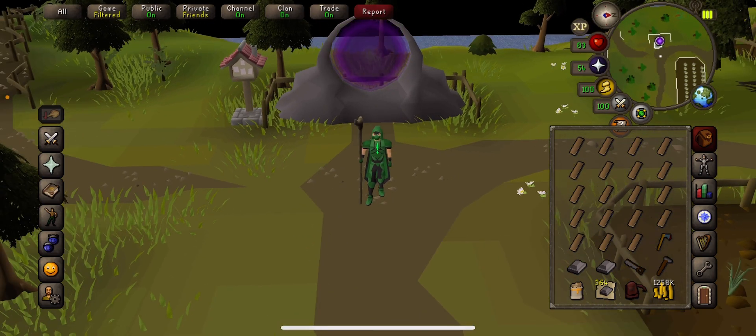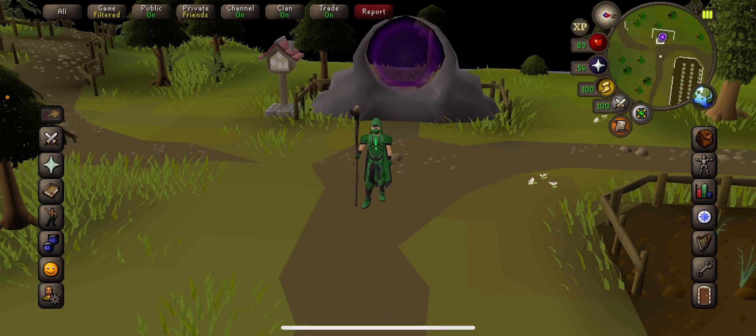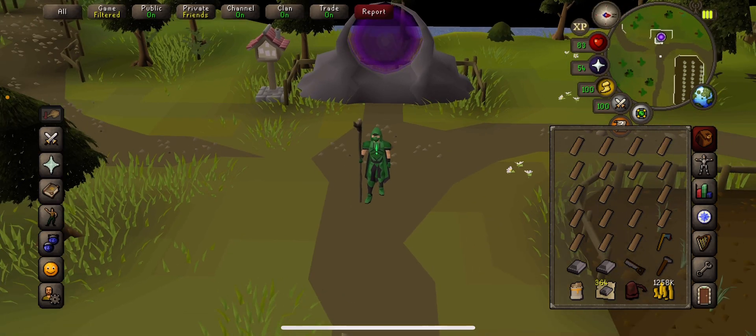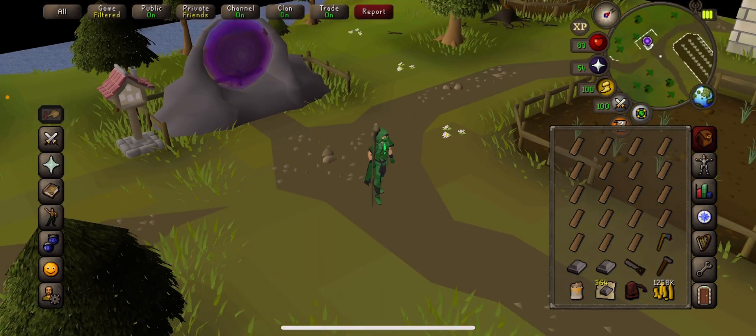In regards to getting the Ring of the Elements, another reason I found it really beneficial was because I got a serious stack of runes, and those runes basically cover you for all the teleports you need. It's going to get you great Magic XP, and in reality I'd honestly 100% go and do Guardians of the Rift. I think you could just get a base 60 Runecrafting, get enough pearls, and you'll have a really good starter amount of runes — which is super beneficial because money's tight on Ironman and we do not like spending money on runes.